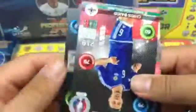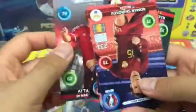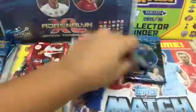Lewandowski plus Muller — really, really good card. We also got Nengolan, and Fiola. That's a really, really good first pack. Very good start — hopefully we can continue having that luck.